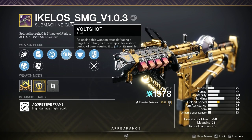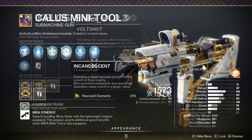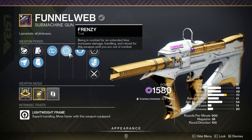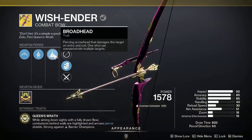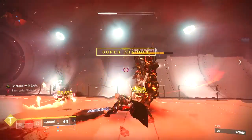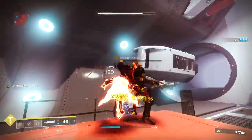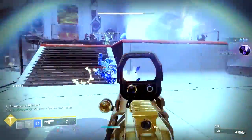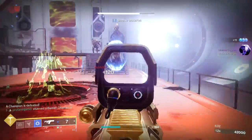We can pair this up with weapons like the Ikelos SMG, which comes with Volt Shot, allowing us to shock all of our enemies as we're freezing them. Or how about the Calus Mini Tool with Incandescent? We can now use it and get a bonus to the damage while scorching all of the enemies that are frozen. Any primary weapon is going to benefit in this build — and not just primary weapons, but Stasis weapons as well.